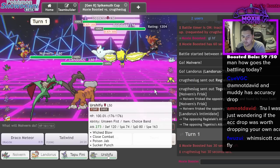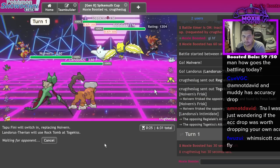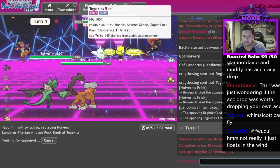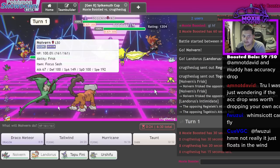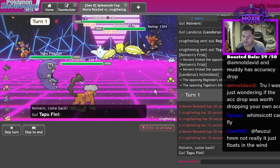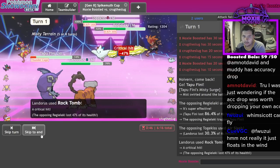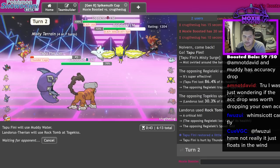Because next turn I can get off a Tailwind. I could even Rock Tomb the Regieleki actually, because it breaks a sash. Thunder Cage - okay, that's fine. Air Slash, don't you dare - cool! I'm stuck - Rock Tomb. I just need one Rock Tomb and I'm fine, then I can Tailwind. Actually I can pretty much Tailwind whenever I want now. I just have to get them in - even if I lose both my mons this turn it's not that bad.